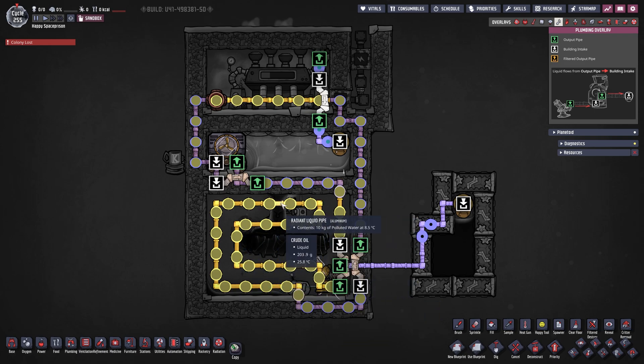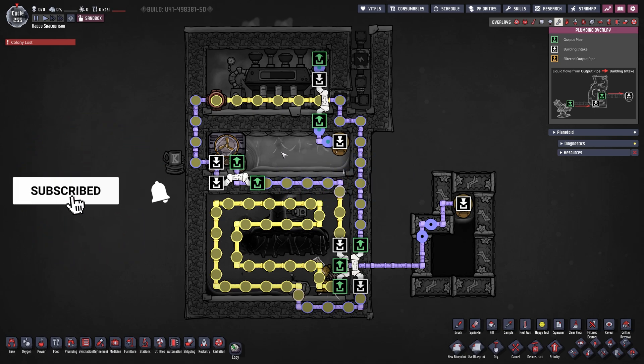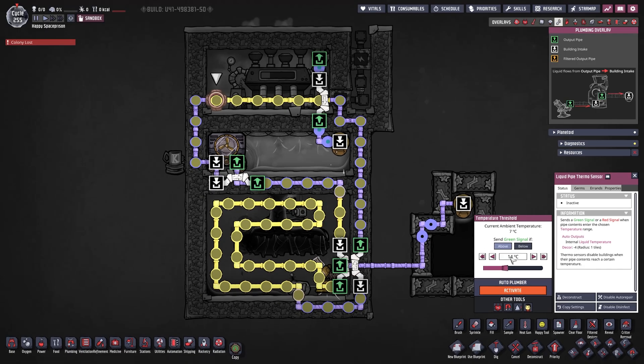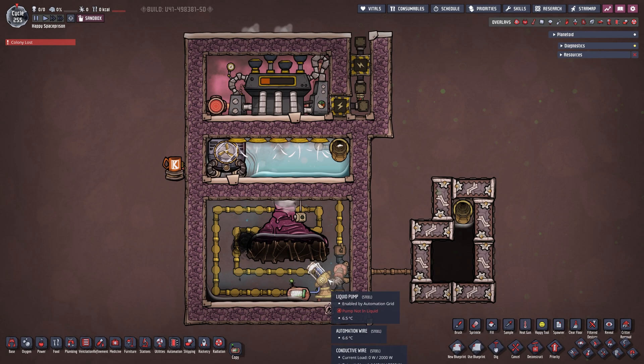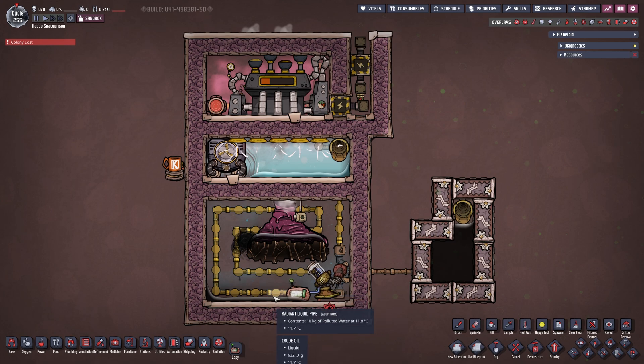We're coming through our basin right here containing our leaky oil fissure, cooling it down very nicely. Then we go back up and cool down our steam turbine and back into our thermo aqua tuner — pretty simple and straightforward. Our steam turbine output goes straight back into a liquid vent, putting the water back into the steam basin. Our liquid pipe thermosensor is set to above 14 degrees; the thermo aqua tuner turns on and cools by 14 degrees, so the lowest temperature reached should be around 0 degrees. Down here, the liquid pump is hooked up to a thermal sensor set to below 20 degrees Celsius, taking crude oil as soon as it's below 20°C and putting it into infinite storage.